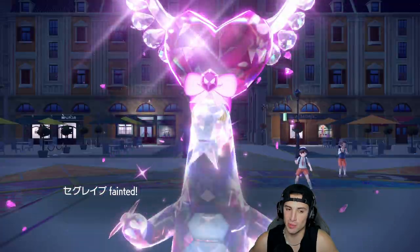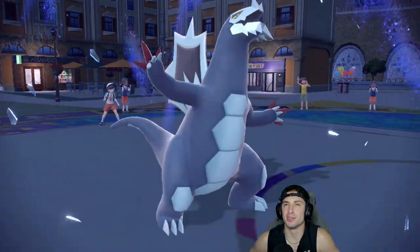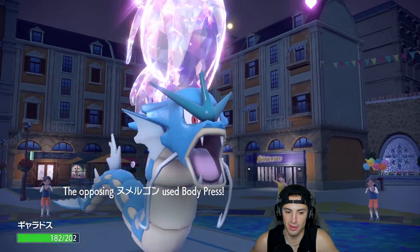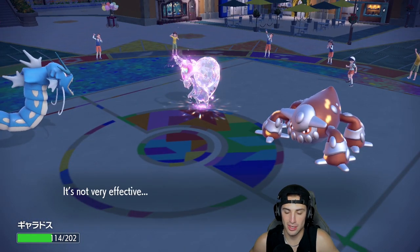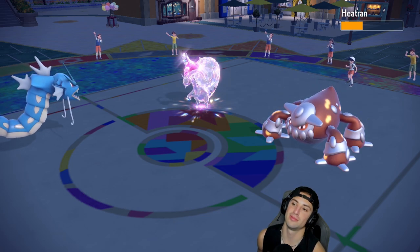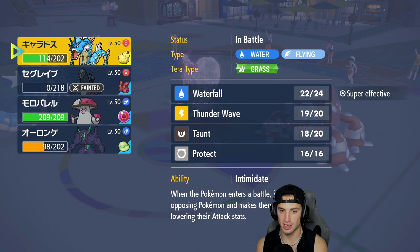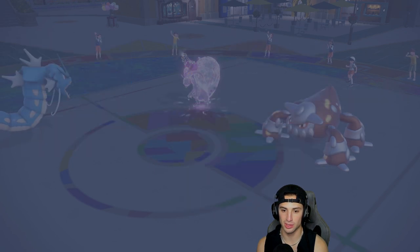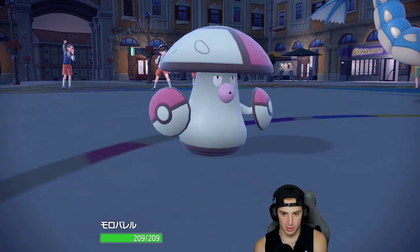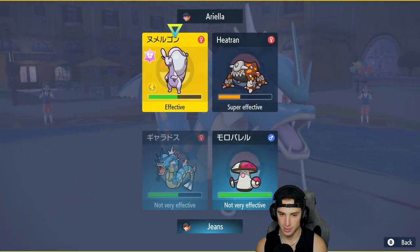Oh no, do we re-protect here? Potentially right — I think we have to re-protect. Double down into Gholdengo. I could Taunt it again, but I'm just going to go into a move. So I'm going to re-protect. Do we Leaf Storm? Do we Hex? Hex is double damage — I'm going to Hex. I really think Heatran protects here. It does not — oh no! We have a Flinch chance there but Rocky Helmet is dealing damage to me. We have a Berry though!